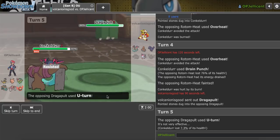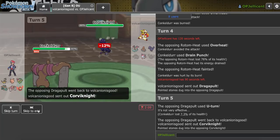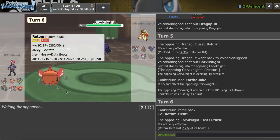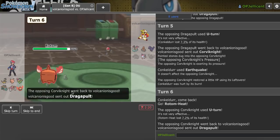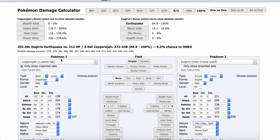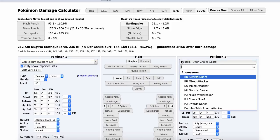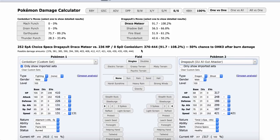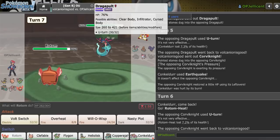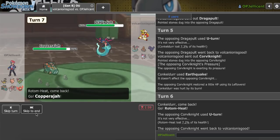They go for U-Turn so Corviknight's coming in — not much I can do about that. I can just get in Rotom-Heat. They go for U-Turn again, making good plays. They're trying to catch me. They go to Dragapult now. I definitely want to keep my Rotom-Heat alive. The Dragapult did 7.3% to my Conk — I just want to find out if this is physical or not. It is special, so I'm going to take a lot of damage. If I go Copperajah... I still think that's the play. They went for Draco Meteor and miss.